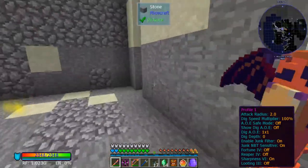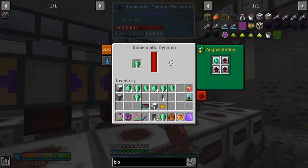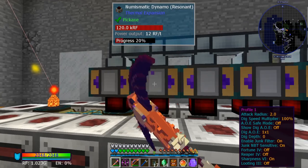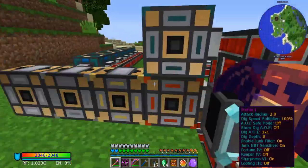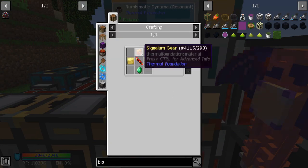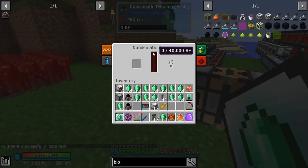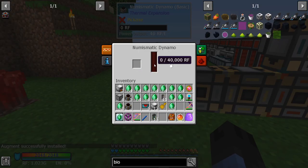Alright, so definitely definitely get the augment. Make sure you make the augment — just electrum and signalium. The basic one is going to be pretty bad. With the augment, the basic tier will generate 120 RF a tick.